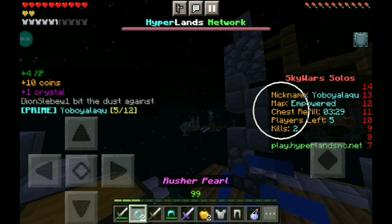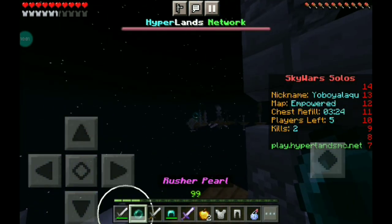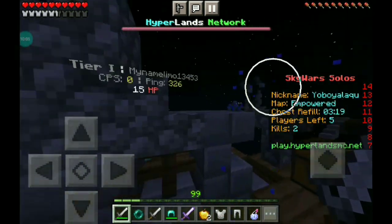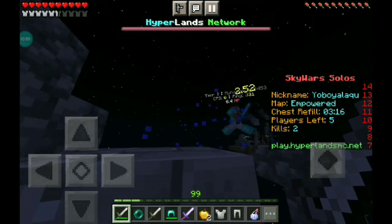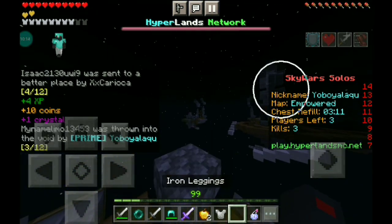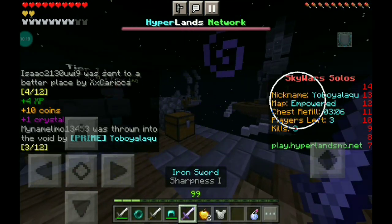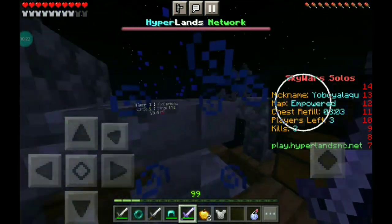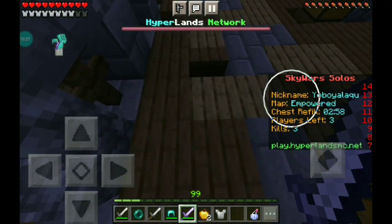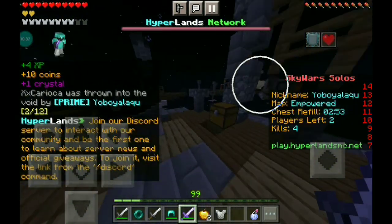Someone else is over here, I'm going to rush him. I completely missed that pearl — let's try again. He has full diamond armor, but I'll try to kill him still. And let's go — hit him off the edge. This guy is about to rush me now, see if we can get a kill. Hit you off the edge — and let's go, he did die. I got another crystal again. Just keep doing that and you're going to get some crystals.